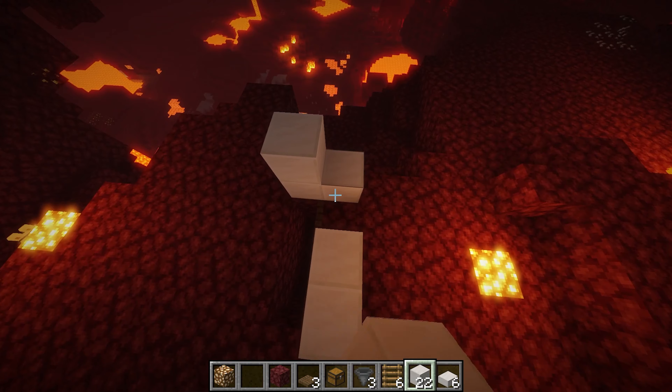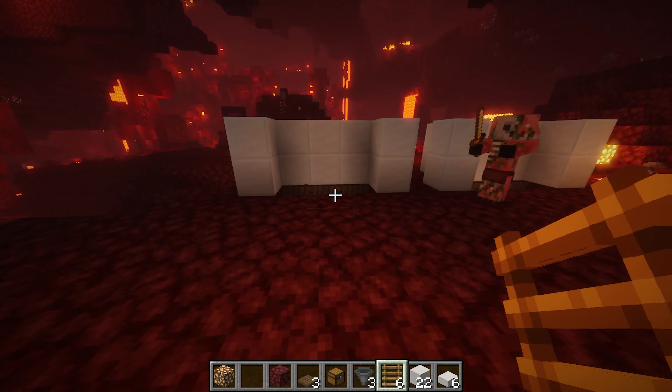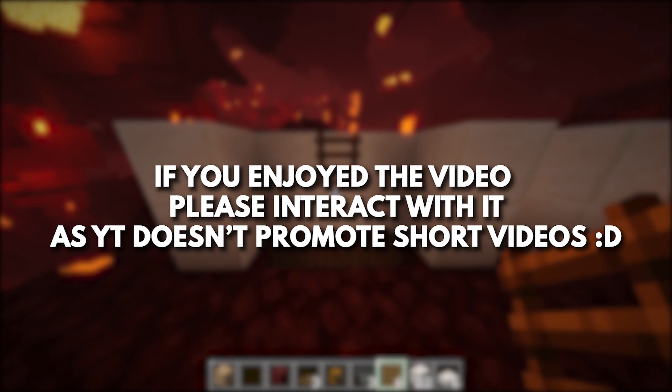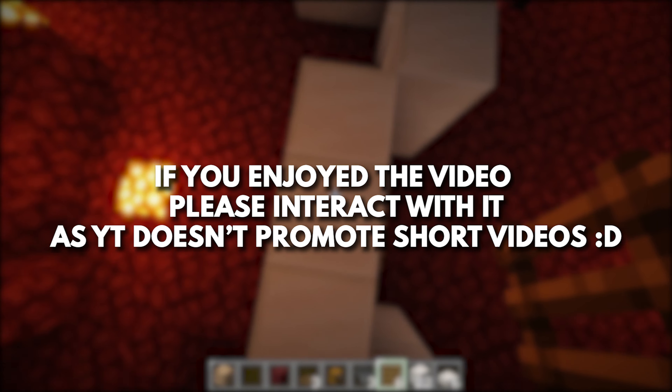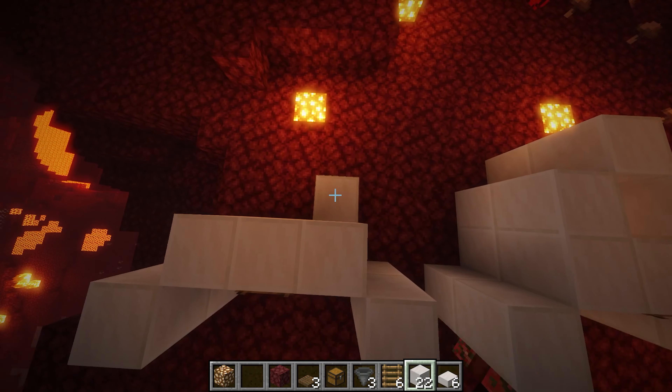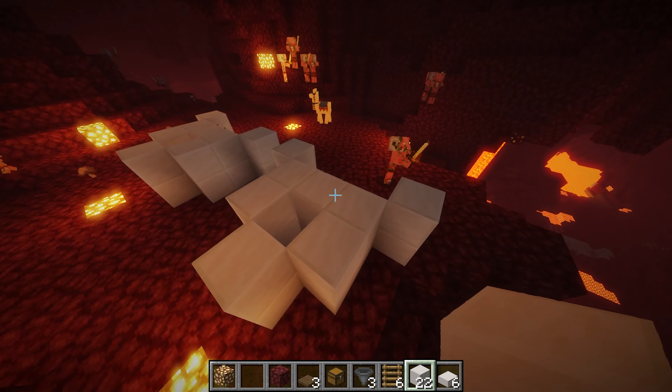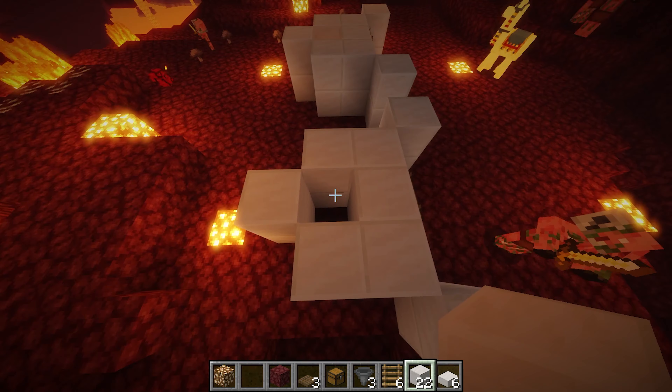Afterwards you're going to want to build up a two block high wall around three edges of our hole like so. Now you can grab your ladder and place it on the center of our wall — if you run up you should be able to jump up and land on this block. Then you're going to want to make a little A-frame with our blocks and make sure that the wall is two blocks high to avoid any zombified piglins coming in and attacking us when they're aggravated.